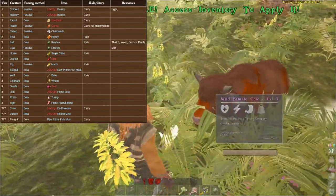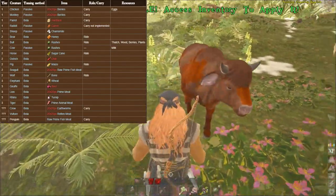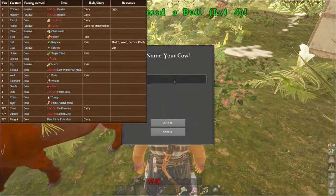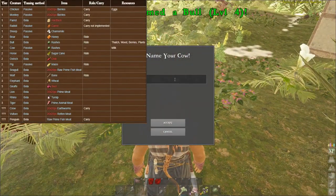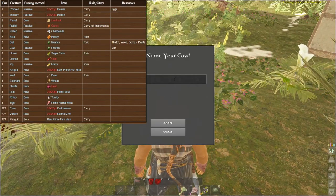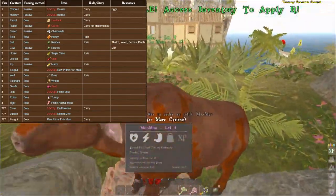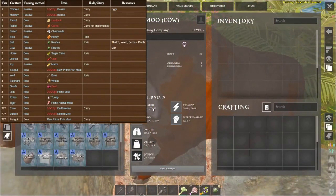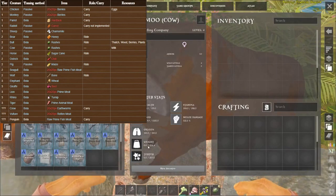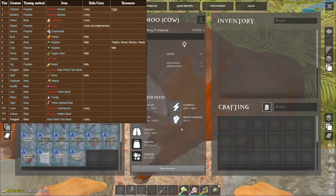Looks like this is gonna be the last set of rushes — we should be good after this one. Boom, it's my cow! We're gonna name her Moomoo. We have a level four cow now! Let's check out her stats: 100 health, 1319 food, 150 oxygen, 224 weight, 209 torpor, 308 stamina, and 122 melee damage. She takes a level 2 saddle.